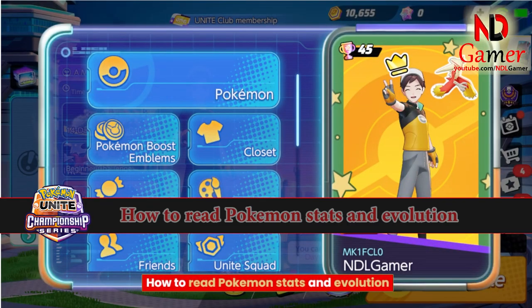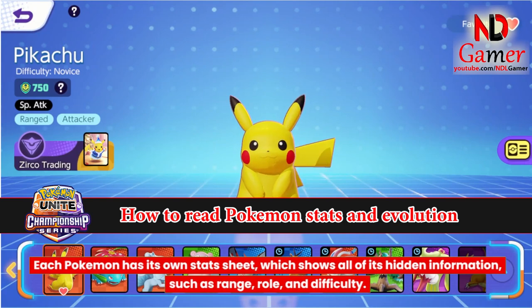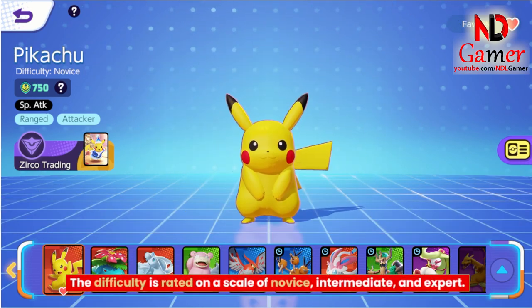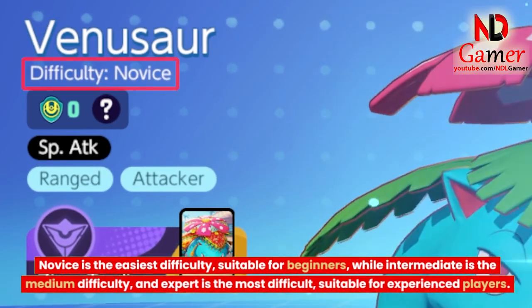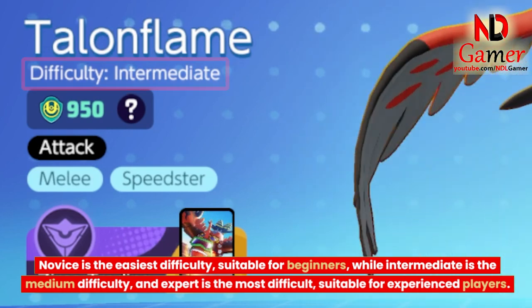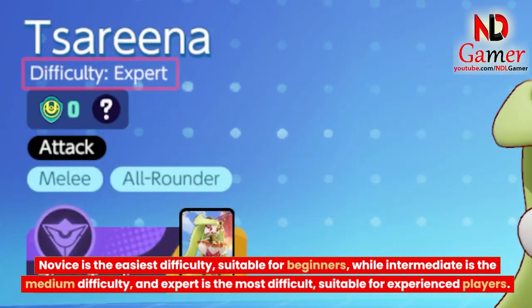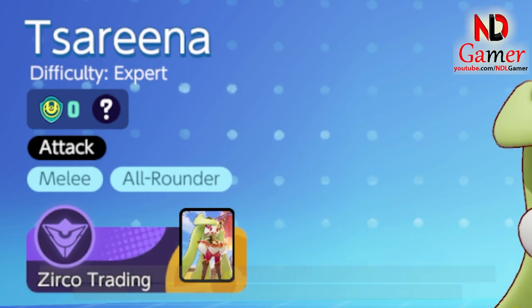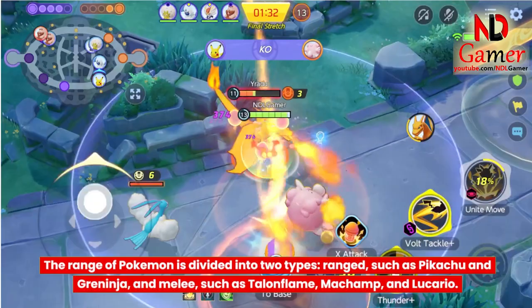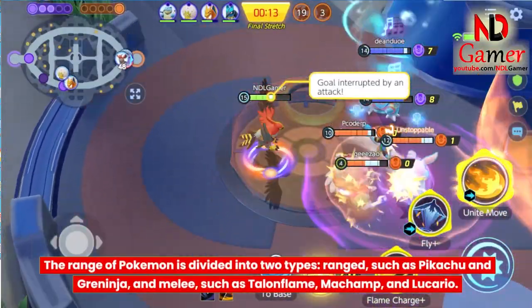How to read Pokemon's stats. Each Pokemon has its own stats sheet, which shows all of its hidden information, such as Range, Role, and Difficulty. The Difficulty is rated on a scale of Novice, Intermediate, and Expert. Novice is the easiest, suitable for beginners; Intermediate is medium difficulty; and Expert is the most difficult, suitable for experienced players. The range of Pokemon is divided into two types: Ranged, such as Pikachu and Greninja, and Melee, such as Talonflame, Machamp, and Lucario.